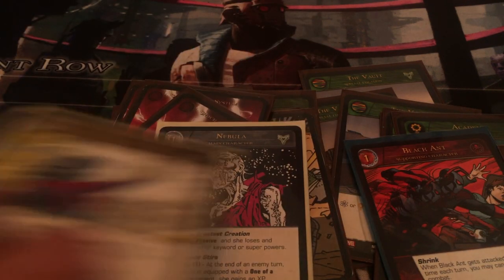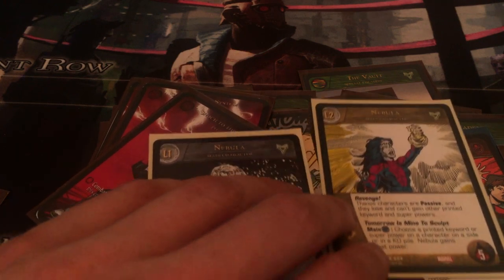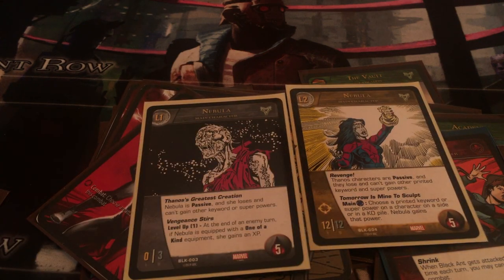That's where I'm going to leave it — that is how you build and beat a Nebula deck. I hope you guys give it a shot. Send some comments my way if you think there are different ways to trim the fat — maybe I don't need four Wakandas, maybe I don't need the four-cost Cosmic Cube, maybe I could put in more supporting characters if I got rid of those, or maybe I don't need quite so many one-cost characters. Let me know in the comments or on the Facebook group.